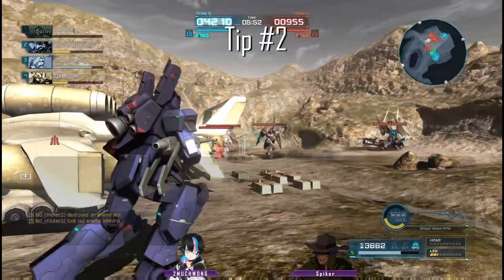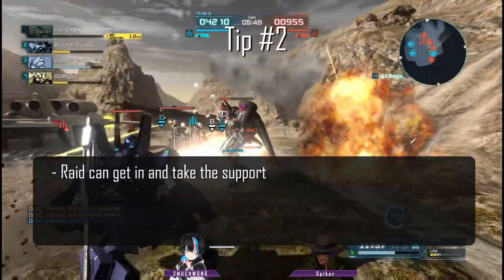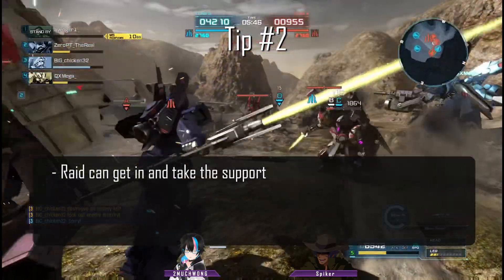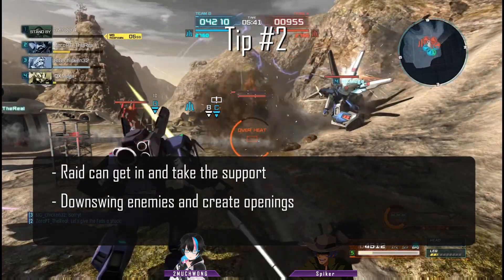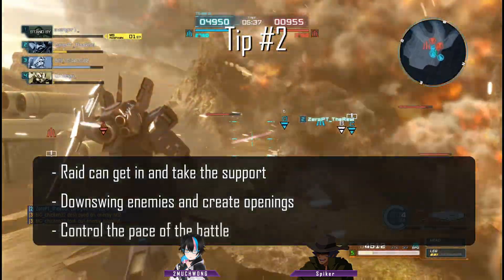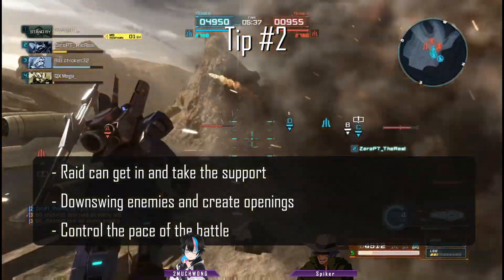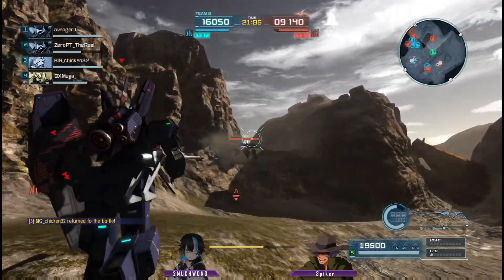Tip number two: when you successfully push as a team, you'll engage in close and mid-range combat, making it easier for your raid to get in and take out the support. Your team can downswing enemies, leading to fewer active threats. You'll also gain numbers advantage and create openings for your teammates to attack. Your team controls the pace of the battle. Once the offense gets rolling, it's hard for the enemy to stop.